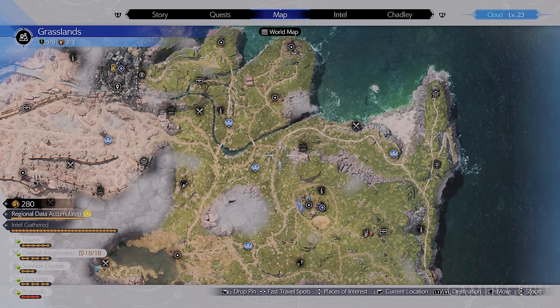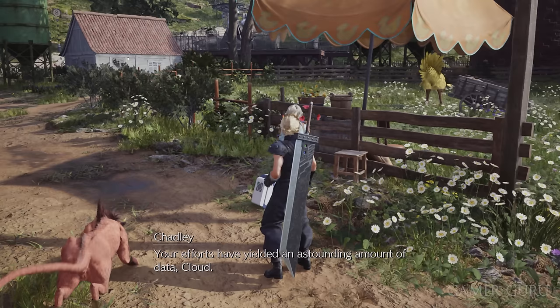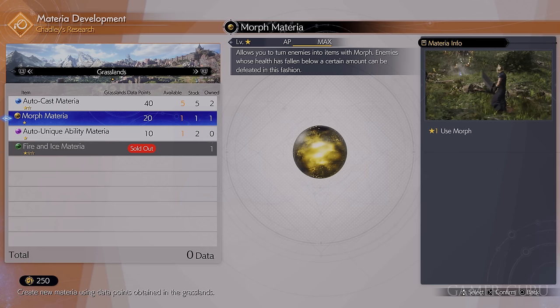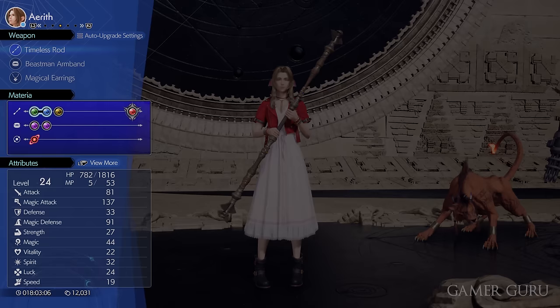The next thing you want to do ASAP is create autocast materia. You can do this as soon as you unlock Chadley, which happens automatically during the main story. Just after unlocking the first activation intel tower, you'll have access to the menu called Develop Material when you talk to Chadley. You can create four different materia, but by far the best one is the autocast materia. Autocast is so important because if any characters you're not controlling have spell materia equipped, they won't automatically use that magic unless they have an autocast materia in a dual slot linked with that spell.